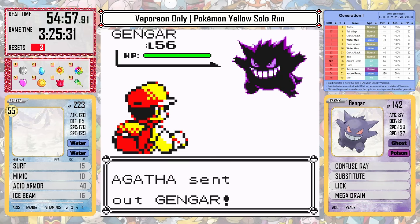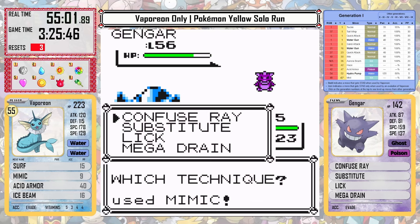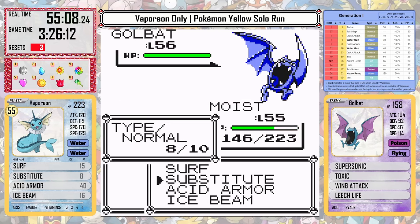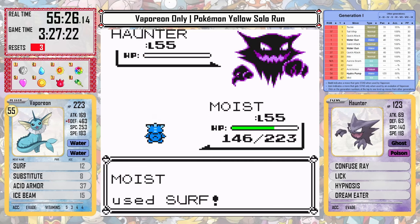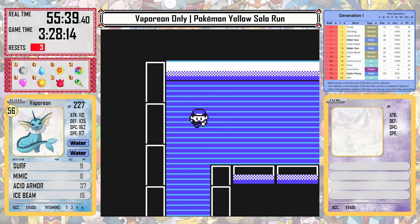Now we're off to Agatha, and with Mimic I think we're actually pretty safe here. Surf and Ice Beam do decent damage and they're both special, so the ghosts can be hit by them. Once I get set up with Substitute and a couple of Acid Armors to get my stats stacked up, Surf does great damage and we can just walk right through her team. Today, Agatha is not an issue.